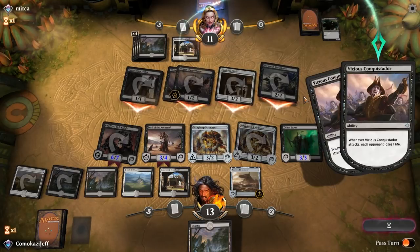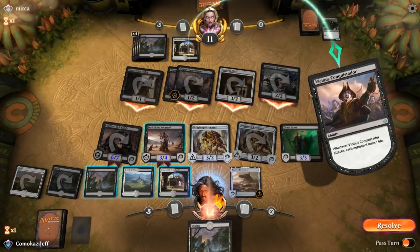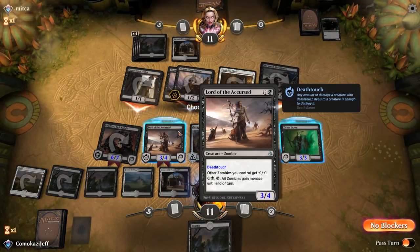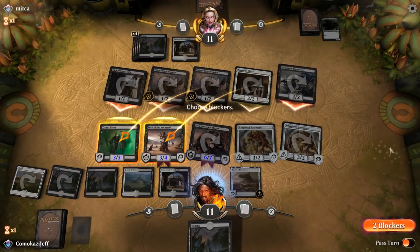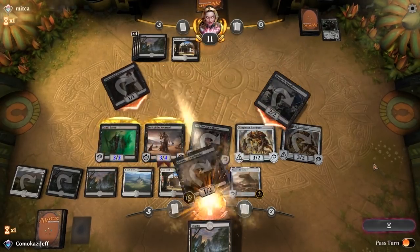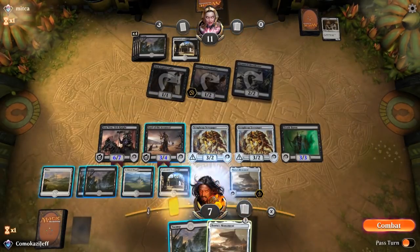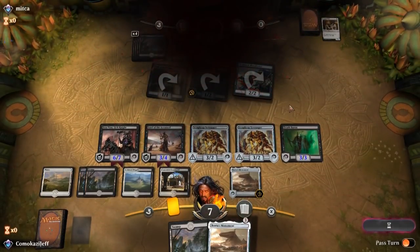Opponent is going all out — they are saying good game, so we let that resolve. We go to blockers and block Inspiring Cleric and Conquistador — two blockers, and they are just going to let us swing out here. Another Bontu's Monument doesn't do anything. We go to combat and opponent scoops it up.